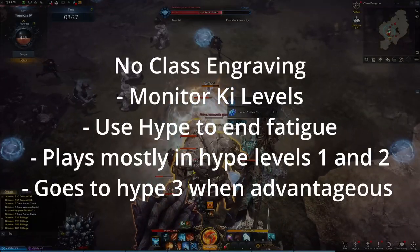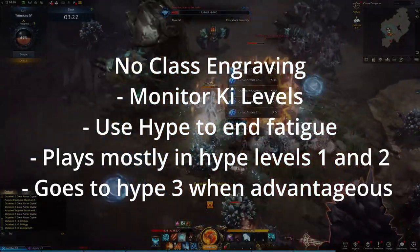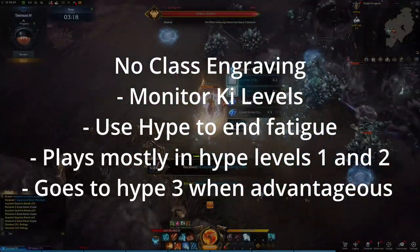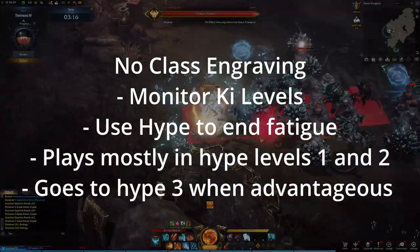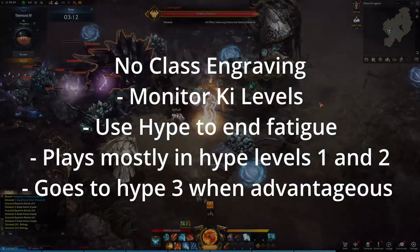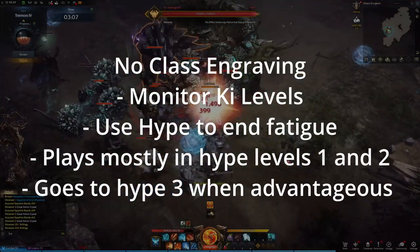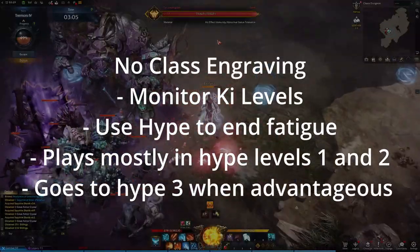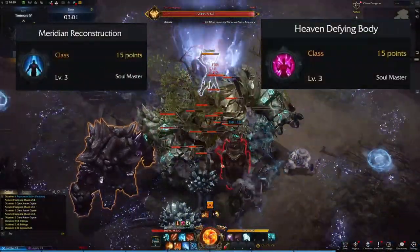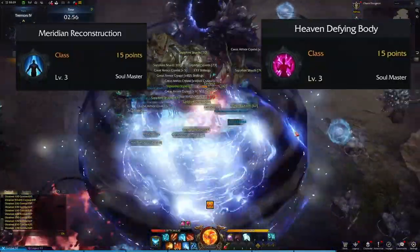Without its class engraving, Soul Fist plays like a sustained DPS, as you carefully manage your skill use in order to avoid entering the fatigue state, activating your Hype buff to end it in the event of poor resource management. You spend most of your time in Hype state 1 and 2 to avoid the long lockout of level 3, going up to stage 3 when the opportunity presents itself to unload all your damage on the boss. Like all classes in the game, Soul Fist has two class engravings, and each affects one aspect of the class's identity.